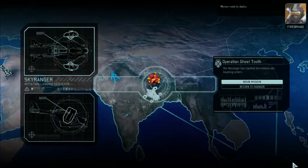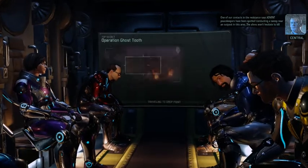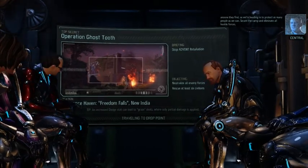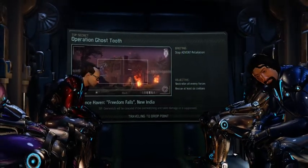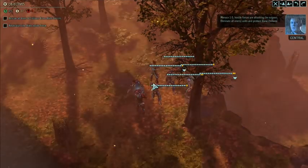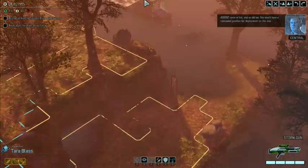Sky ranger deep menace, ready to deploy. One of our contacts in the resistance says advent peacekeepers have been spotted conducting a sweep near an outpost in this area. The aliens won't hesitate to kill anyone they find so we're heading in to protect as many people as we can. Secure the camp and eliminate all hostile forces. I took a quick look at the layout and the enemy types — I noticed berserkers, codex, and archons, so a lot of somewhat mobile, high-health type enemies.